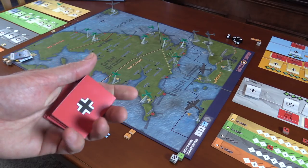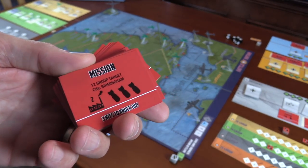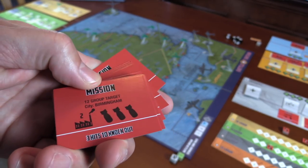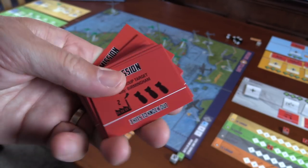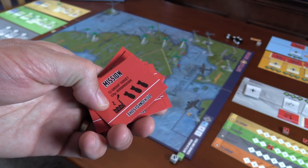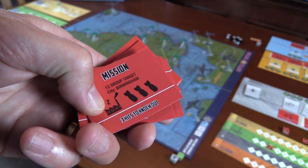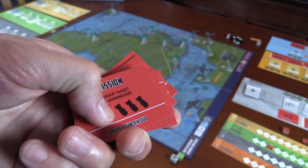Step three is the German mission assignment. These red cards — a big stack of them — name particular targets. Not just cities: there are airfields, radar installations, and cities. A card tells you the type of target, for example, that it's an industry city worth two production points and it takes three hits to destroy.